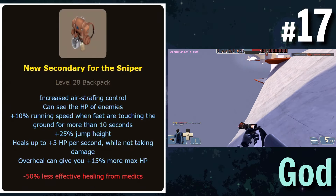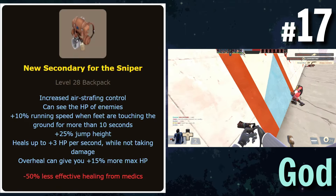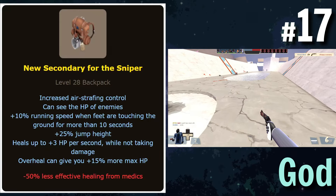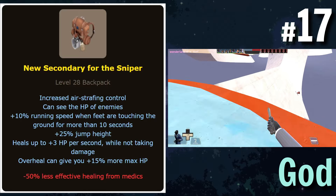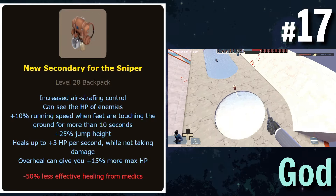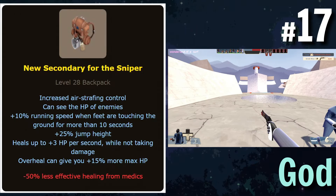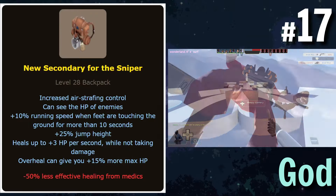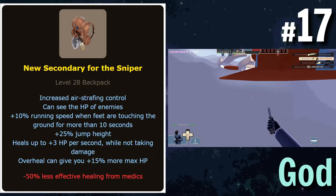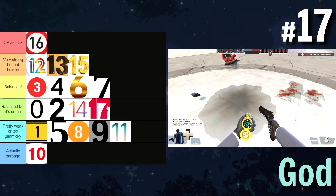A new secondary — this is just a field of blue stats, and ironically, all of the stats are kind of useless. Being able to see the HP of enemies would be kind of nice as a Sniper because you'd know whether to go for a headshot or body shot, but most of the stuff on here is useless. It's basically the Cozy Camper except without the flinch resistance. The downside doesn't really mean much either — you're getting healed less from medics, which doesn't matter much unless you're doing some meme Vaccinator Sniper playstyle. I'll put this in balanced but unfun.